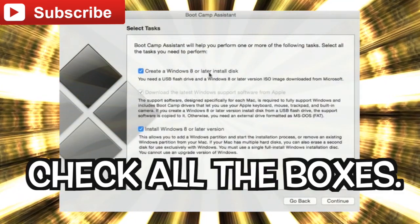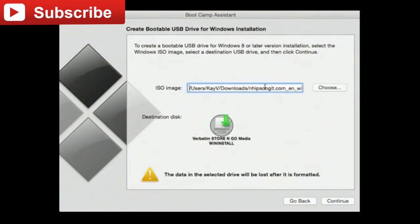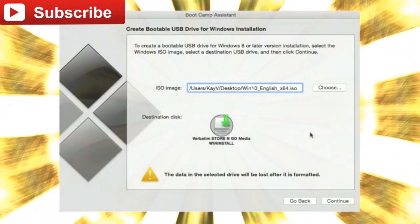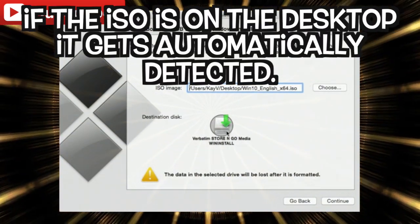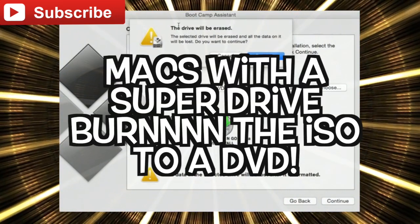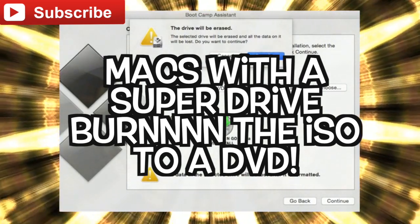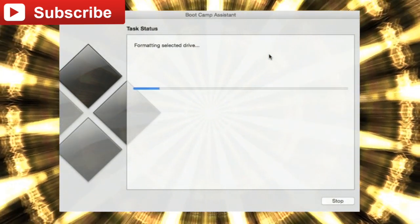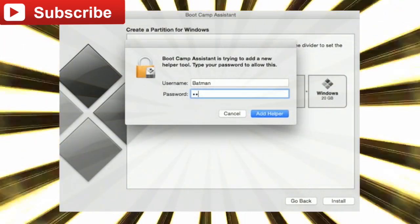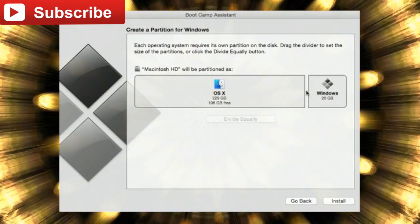On the next screen, make sure all the boxes are checked so you can download the latest Windows support software and the drivers required for Bootcamping. On the third screen, this is where you pick your ISO — for MacBooks without a SuperDrive, you pick the ISO file downloaded on your computer; if it's on the desktop it will be automatically detected. If you're on a MacBook Pro with a SuperDrive, make sure your ISO is burned onto a DVD and is in the DVD drive. Also, make sure you have an empty USB flash drive plugged in so you can download the drivers to it.